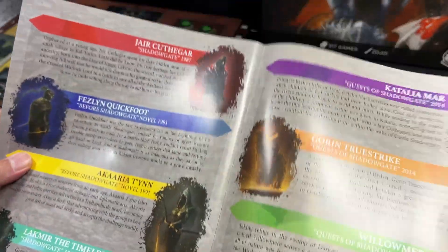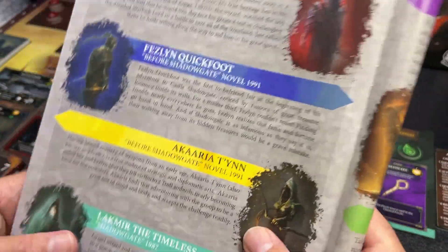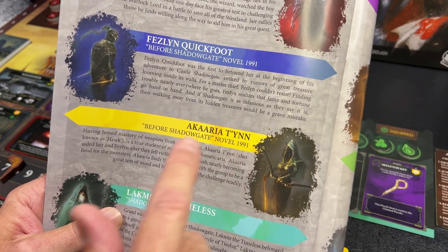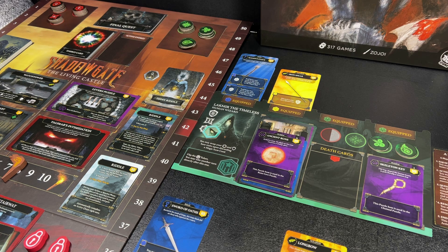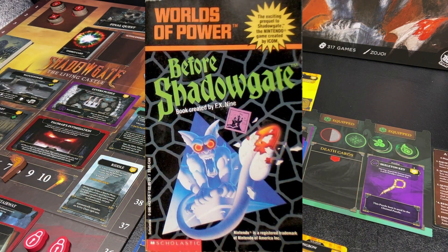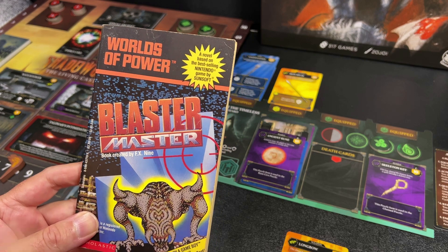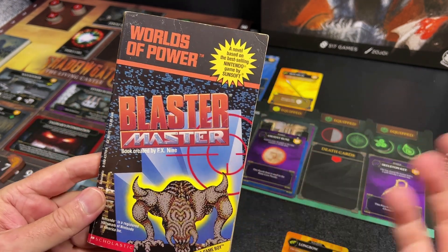Maybe even an interview or something with the original creators — I think that would be super cool. One thing I did think was cool, and this is very tangential, but bear with me: a few of the characters you can play in the board game are from the Before Shadowgate novel from 1991. There was a series called the Worlds of Power novels, based on Nintendo video games. We had one for Ninja Gaiden, one for Metal Gear, a Castlevania, a Mega Man, and a Shadowgate novel. All the Worlds of Power books were created by FX9 — obviously a pseudonym.